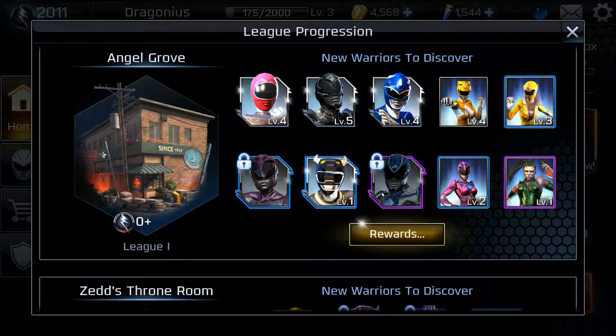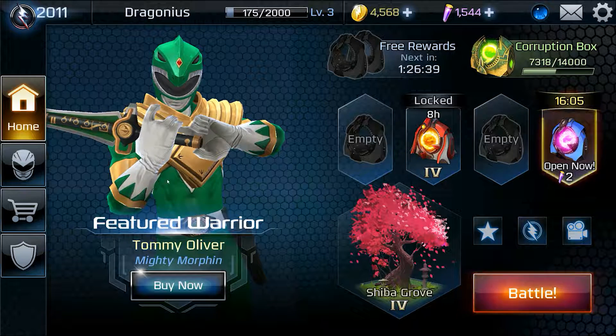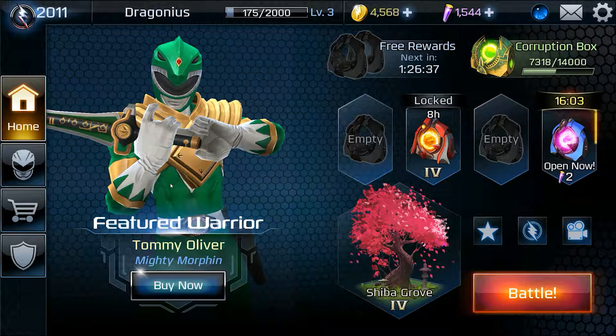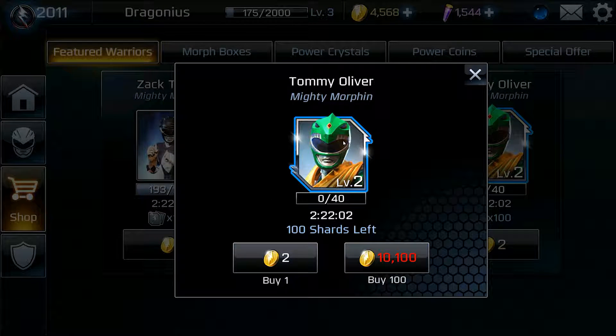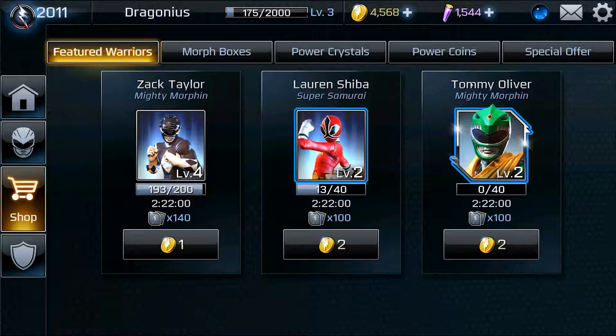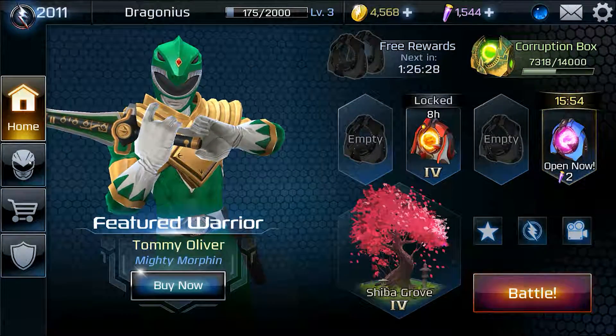If you get one of these — if you manage to get Billy or if you manage to get Rita early on — you want to use them because they will be infinitely stronger than any other cards that you could have, including Tommy Oliver. Because if you pay for him, even if you buy him, he's still not as powerful as an epic because he is still only a rare. And even having him at level 2, I barely use him in League 4 because he's just not that strong compared to the other Rangers I have.